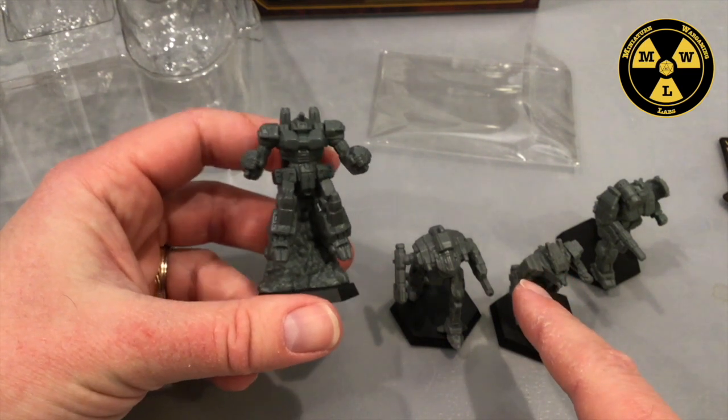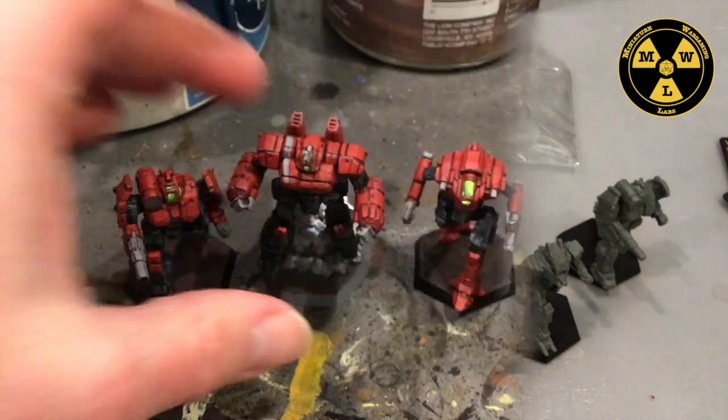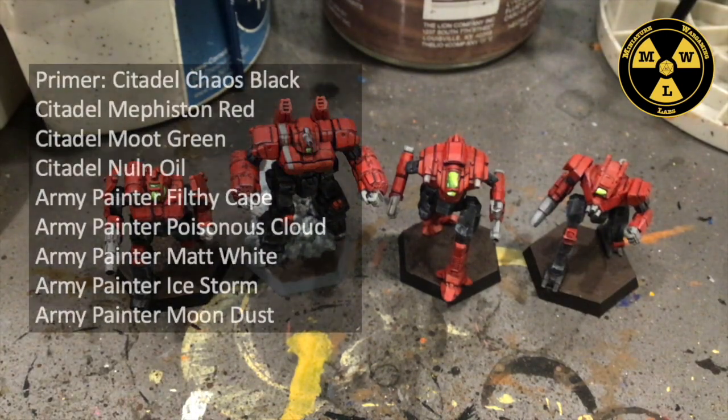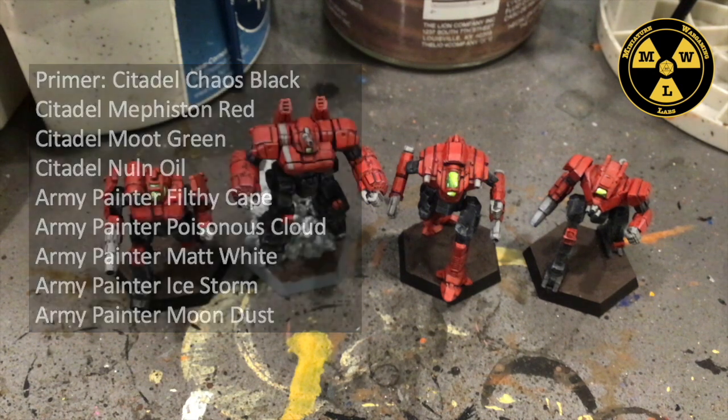We have two options: if we're going to do the red and black color scheme, we can prime these all red or prime these all black. For paints, we used Citadel Chaos Black primer, Citadel Mephiston Red, Moot Green, and Nuln Oil. From the Army Painter line: Necromancer Cloak, Filthy Cape, Poisonous Cloud, Matte White, Ice Storm, and Moondust.